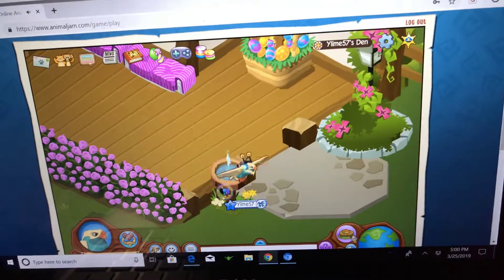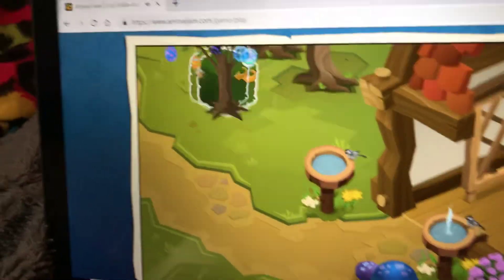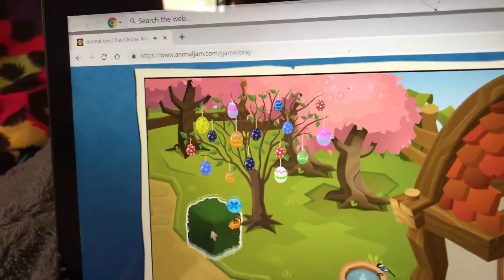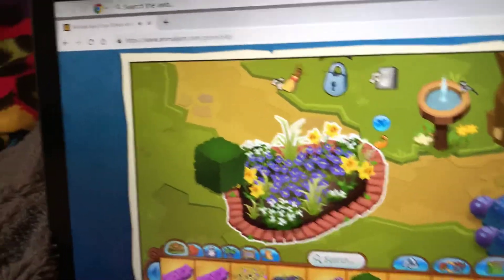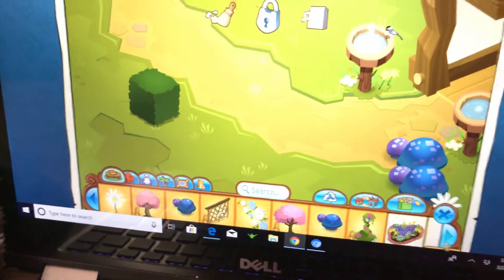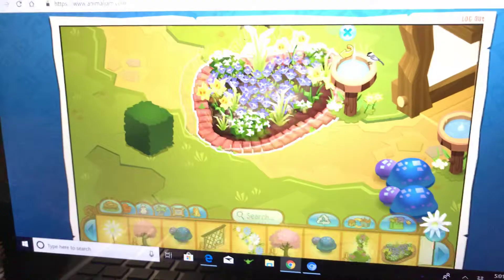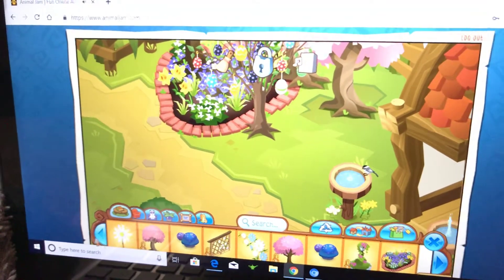I haven't used all my spring items. Let me check — oh, I haven't used my square hedge. Where should I put this thing? Should I put it in the forest? Yeah, we're gonna put it in the forest, over here. Jump on that thing to win a giveaway — like jump on that hedge. We're gonna place it there, and the other one's gonna be placed over here.